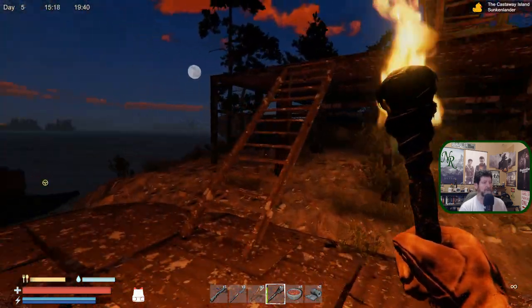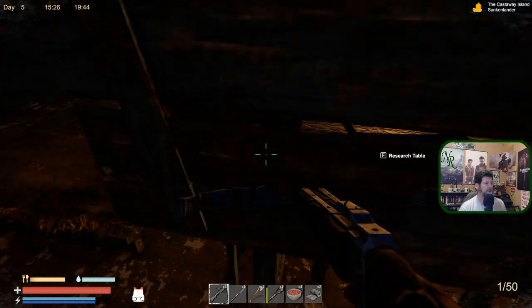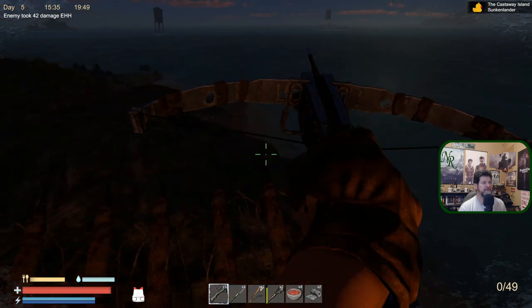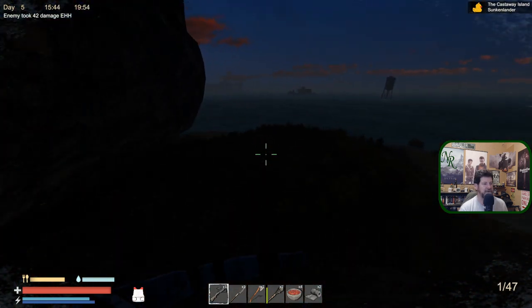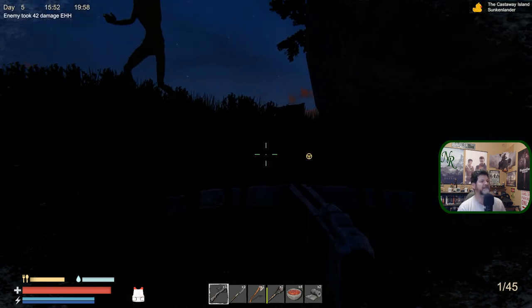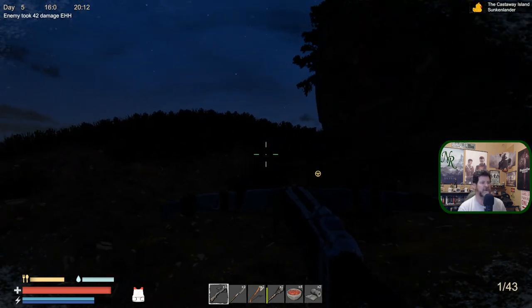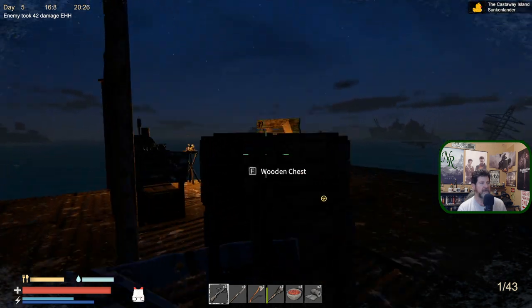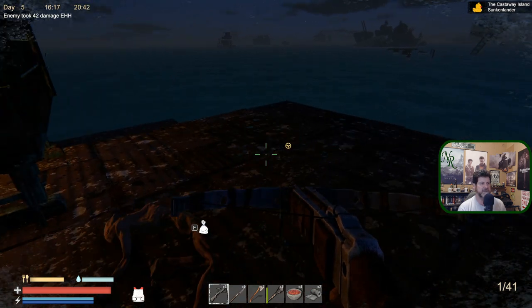Do you hear the music change? We are being attacked — there's one coming in from over there. Later we'll have the base lit up so we can see where we're shooting. I need to know if there's more — yep, here they come. It's dark; you can see the silhouettes. That's two. I've got to find these guys again with the torch. He's over there destroying my stuff — knock that off. Okay, he's down. Music changed.